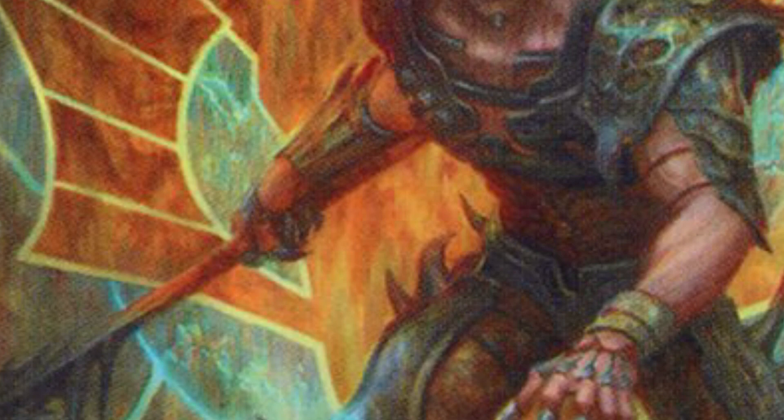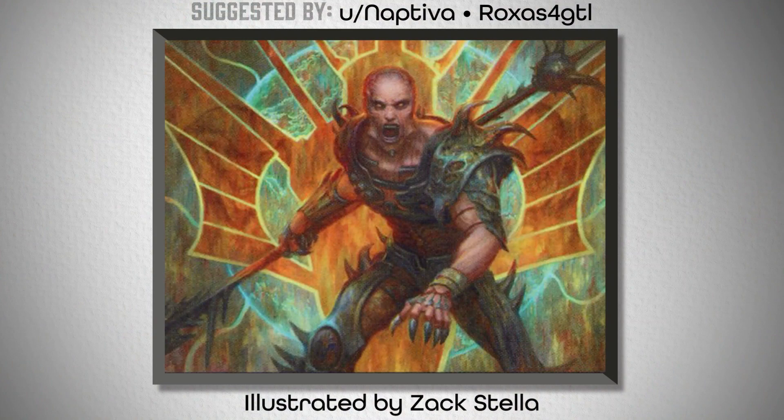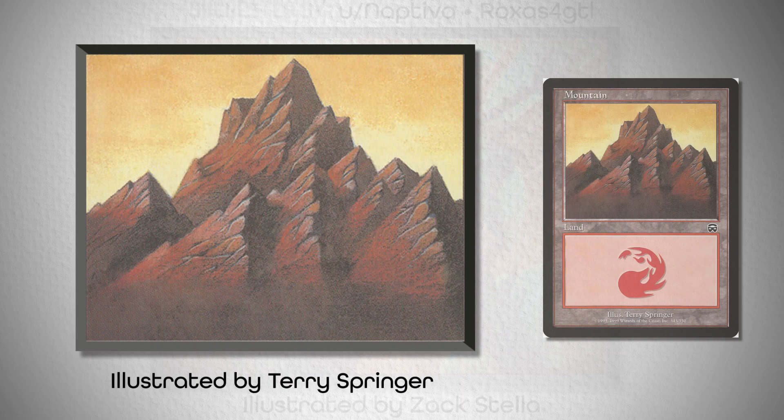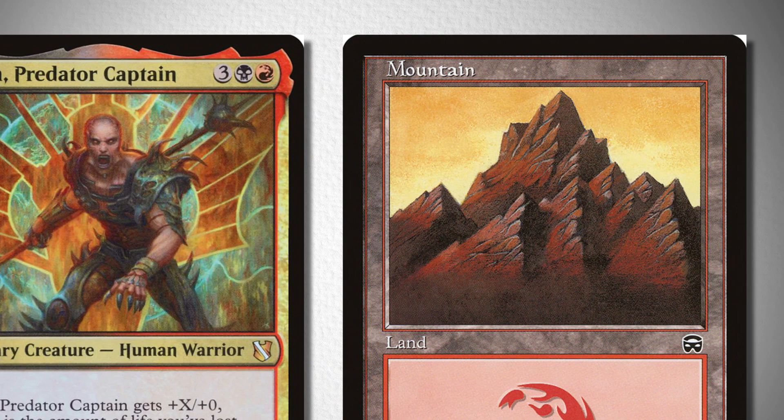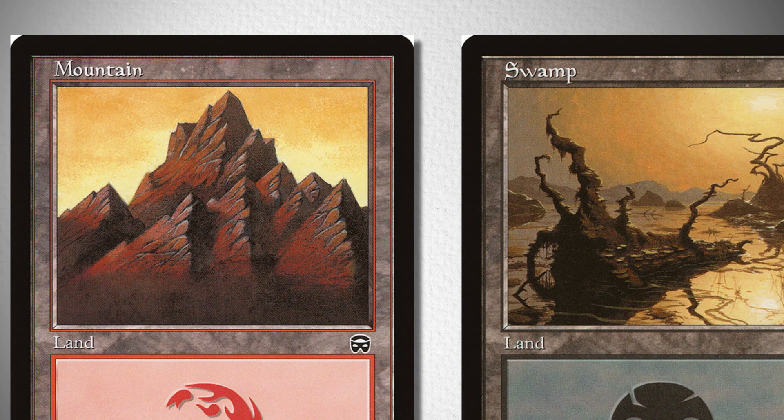With all that in mind, I have three different land pairings that I think go quite nicely together for him. The first is this mountain from Arcadian Masks, illustrated by Terry Springer, paired with this swamp from Portal, illustrated by Romas. These two lands really emphasize the golds in the filigree and his card frame itself, while also having the old border on them, which could be important from a lore perspective because Grevan is part of the story of the Weatherlight, one of the first major story arcs in MTG history, and the old border might serve to match that.